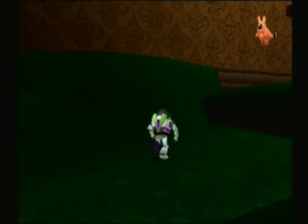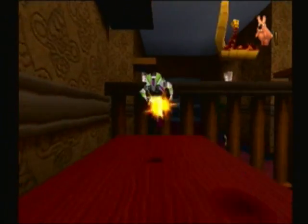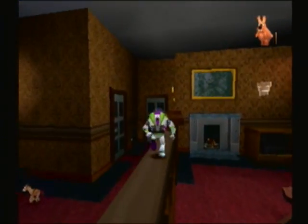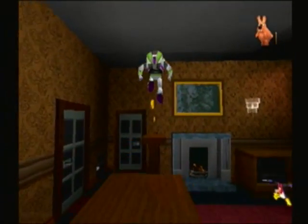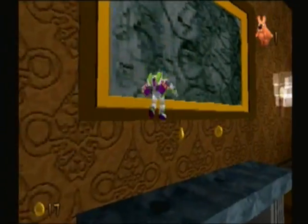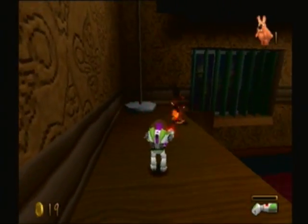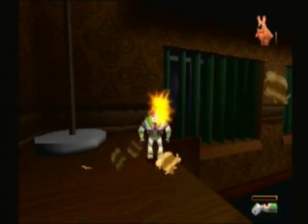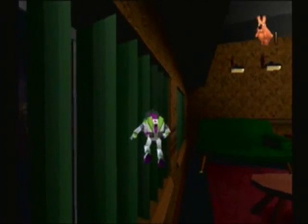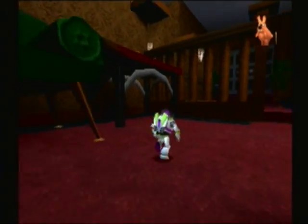There are different areas we explore in Al's apartment — his bathroom, which I know sounds funny, his living room which we're in right now, his bedroom, and his kitchen. So that critter is up there — I actually forget how to get to it.